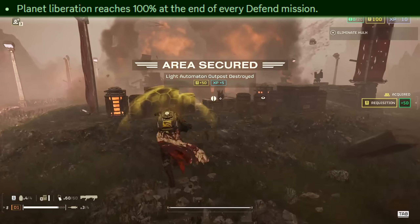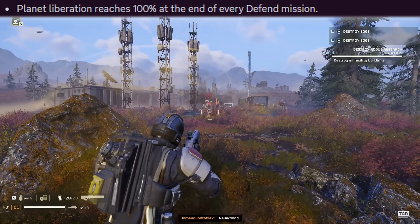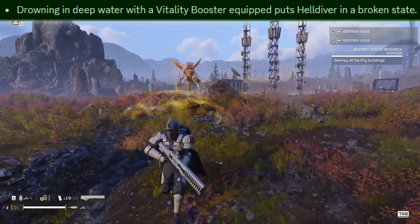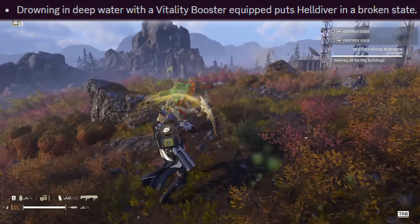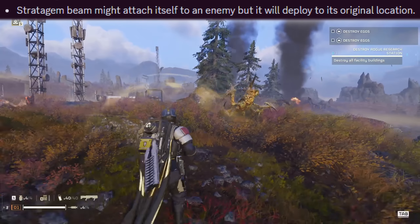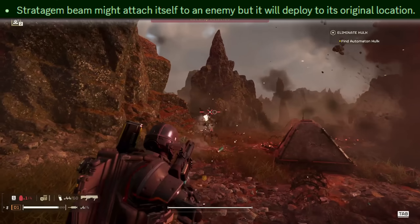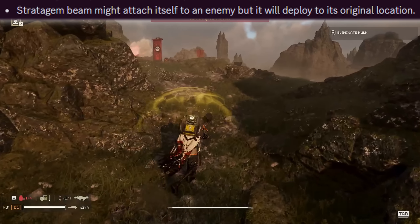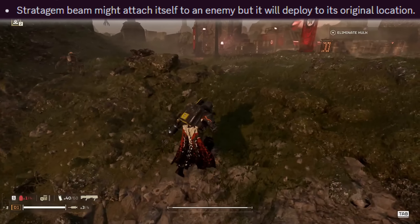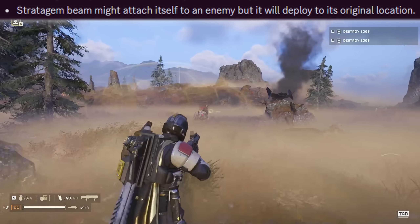Planet Liberation appears to reach 100% at the end of every defense mission — still being worked on. Also, when you drown in deep water with the vitality booster equipped, it puts you in a broken state, which is bloody annoying. The stratagem beam can attach itself to an enemy but then deploy in its original location — very frustrating especially when trying to get the achievement where you crush a charger with the supply drop. Once that's fixed, that achievement should be far easier to get.